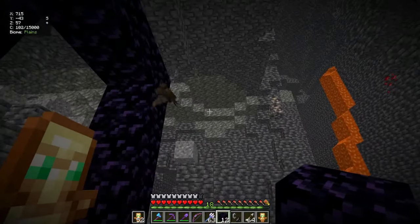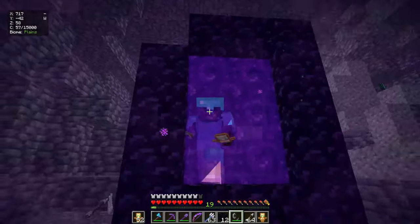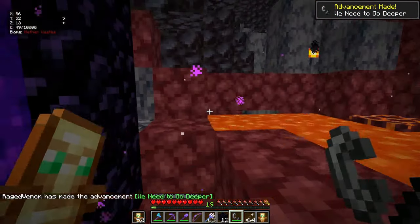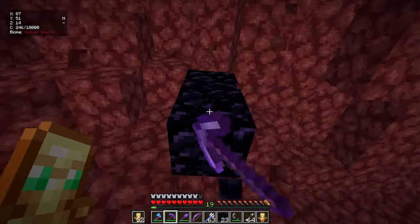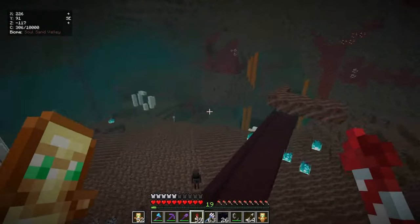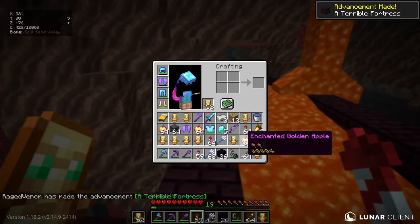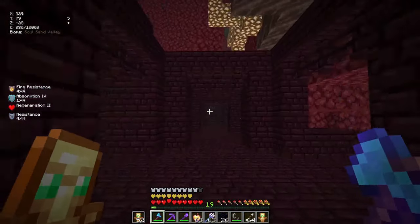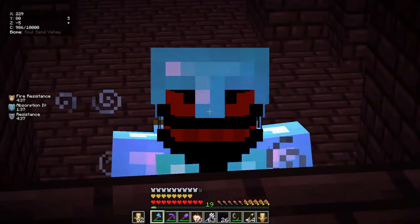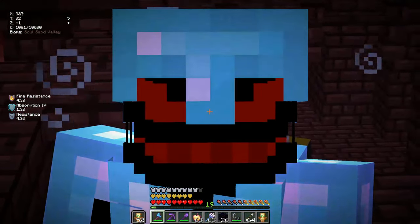These bats are so annoying - the portal is done, let's light it up! Now it's time to get inside the nether. We are inside the nether in a nether wastes biome. We need to find a warped forest or a nether fortress. There we go - we found a nether fortress! We are inside it now, we just need to find the blaze spawner. There it is - found the blaze spawner! Time to kill some blazes for blaze rods.